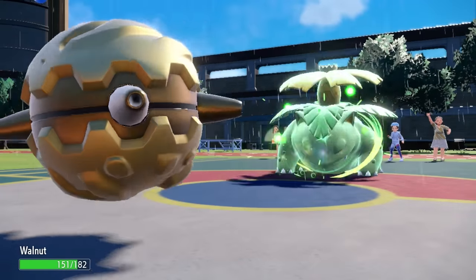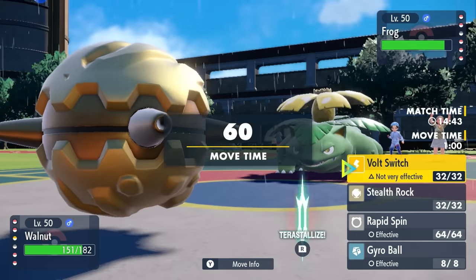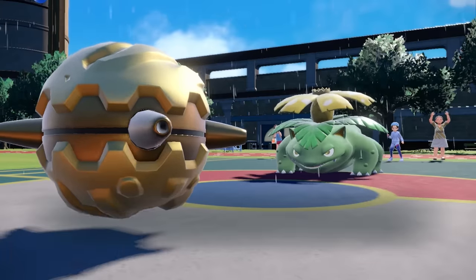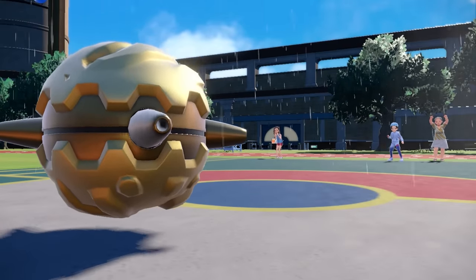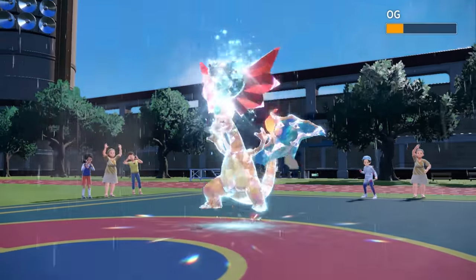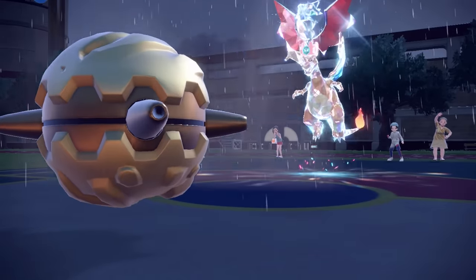I decide to go into Forretress. Their only coverage on it would probably be Weather Ball, which is a Fire move in Sun — but in Rain, we can deal with Venusaur. That forces it to switch, allowing me to set up Stealth Rock mid-game. I want to punish switching as much as possible, but they bring in Charizard just before the rocks go up.